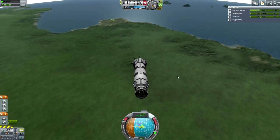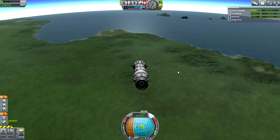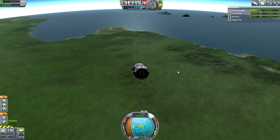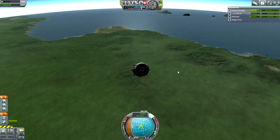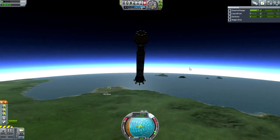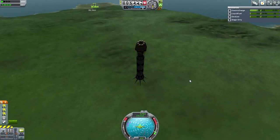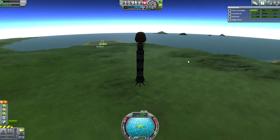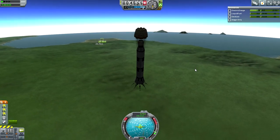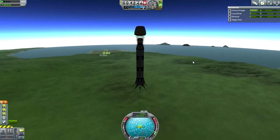Since we're short, I'm just waiting as long as possible before deploying parachutes. Gear down. 30 kilometers away from the KSC — not bad for a first try on this one.